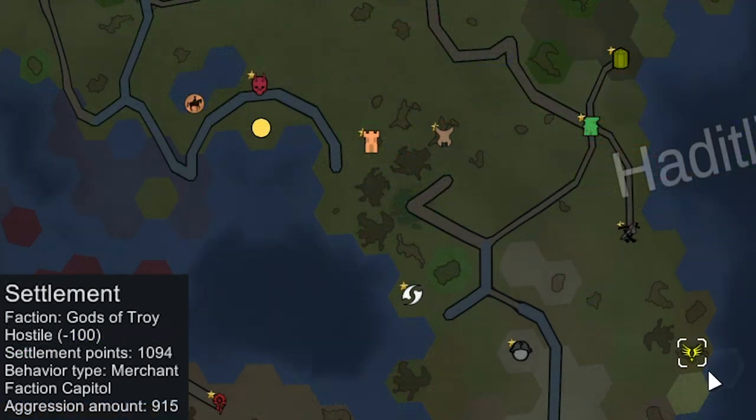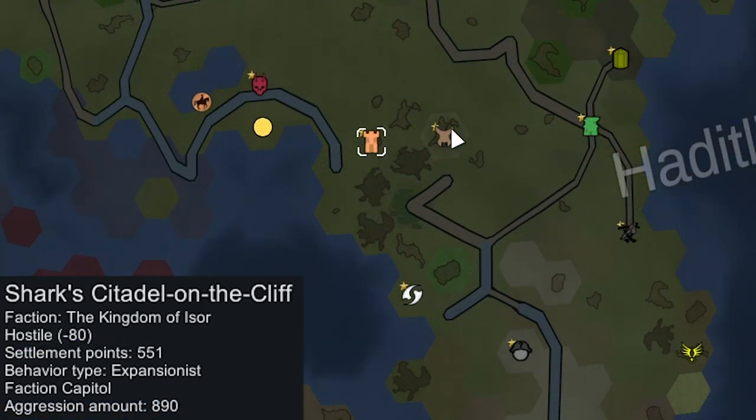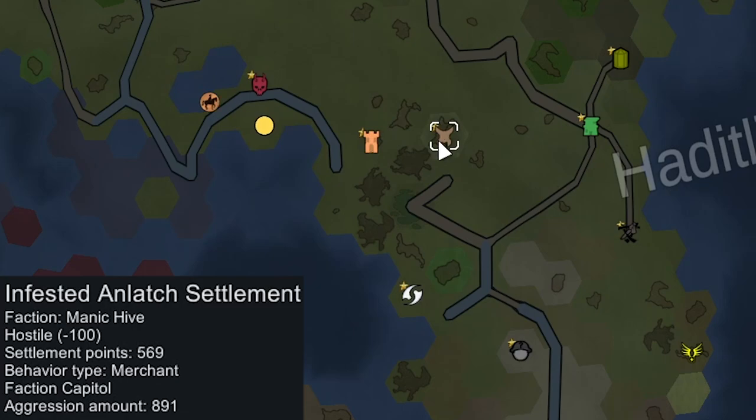That one didn't pan out. Onwards towards the god faction — we're going to hit up this medieval colony next. I'm not sure what this infested and lax settlement is. It's the manic hive faction. I don't know exactly which faction race that is, but we'll hit that up too.